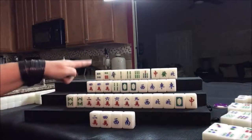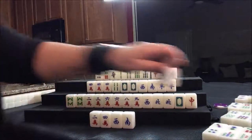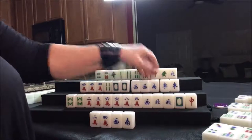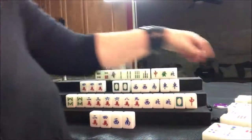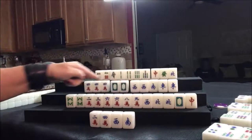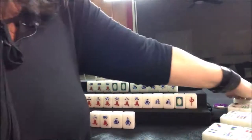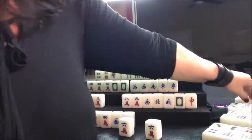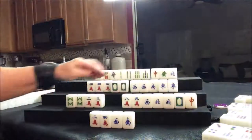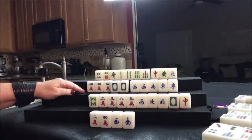Draw — six crack. Six crack would be pong for south. We can get rid of the off-suit bams for south. Draw for west — three dot. Draw for north — green dragon drawn, that's a helpful tile. We can discard a four dot for them. Draw for east — six dot. Drawing for south — five crack would be a keeper. Now we can discard the eight bam, and they're cleared to one suit with honors. Potential chow in here and potential pong.